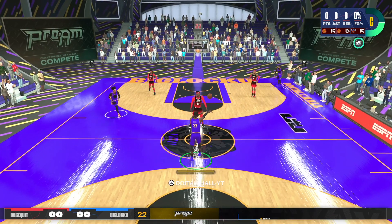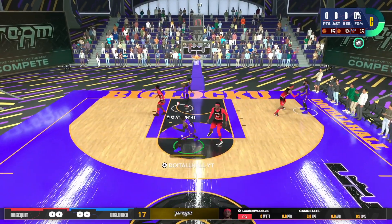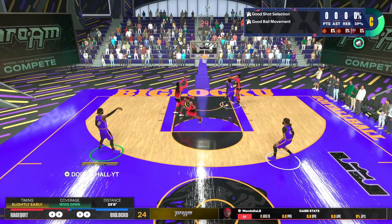I will be doing the commentary for him, not me. So as you can see, DP gets the ball, he kicks it to A-Town. I'm wide open right there. DP kicks it to me — guess what? We brick.